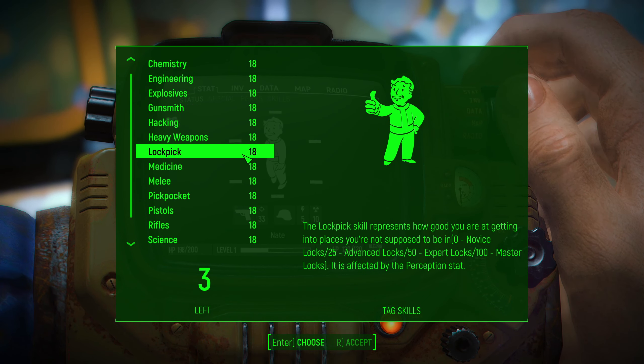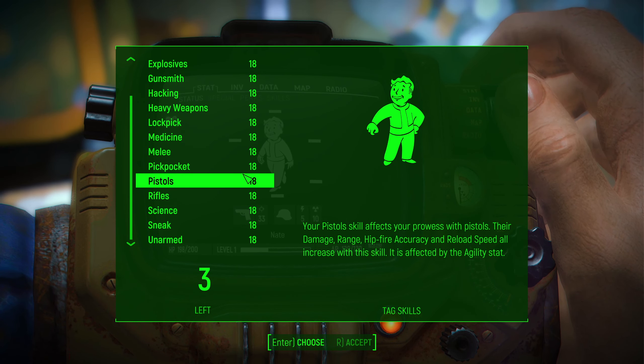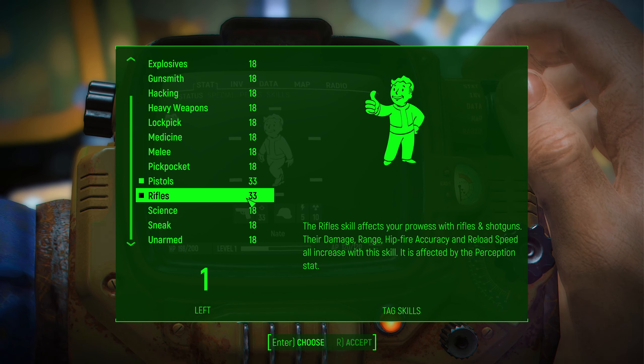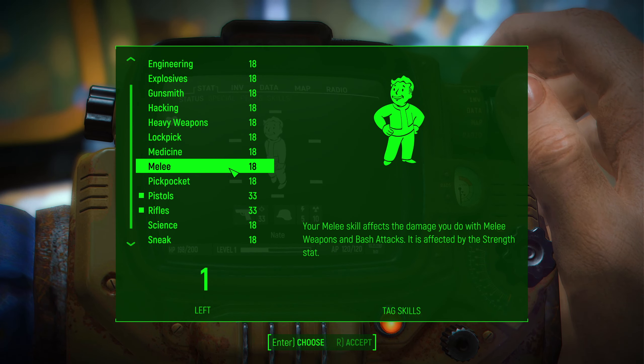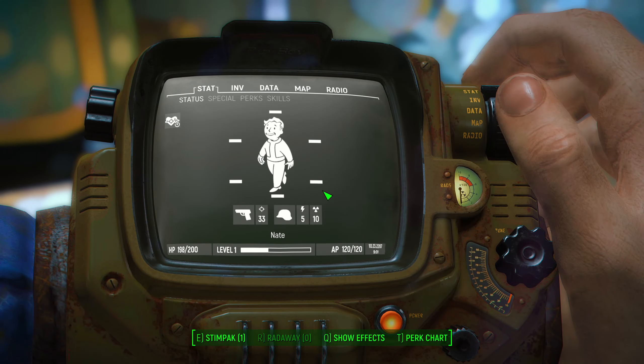Here's another thing: there are skills. Again, you have skills just like you had in the old games. So I can raise pistols, rifles, hacking, gunsmith — whatever you want. I will raise our weapon skills. We'll call it good.